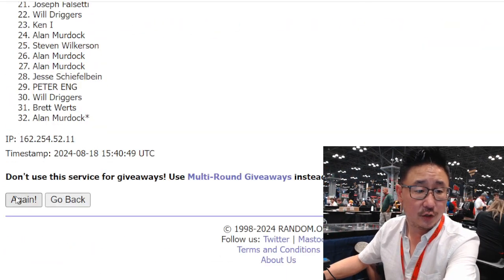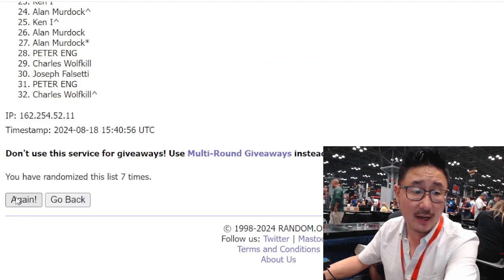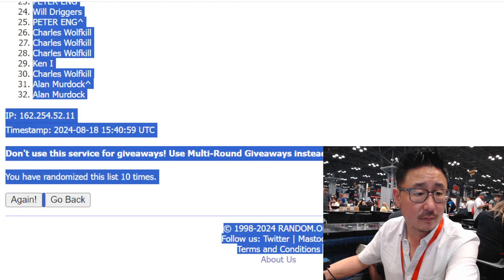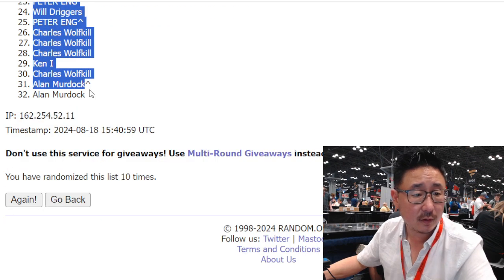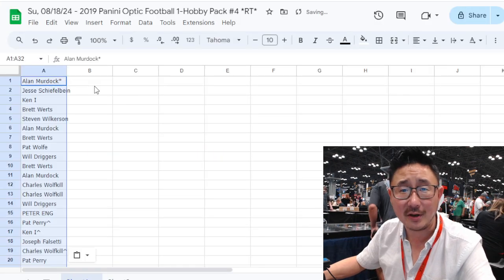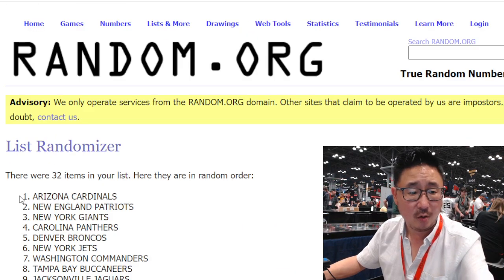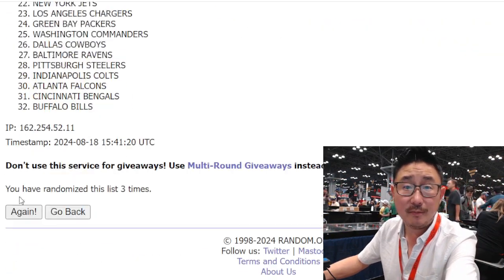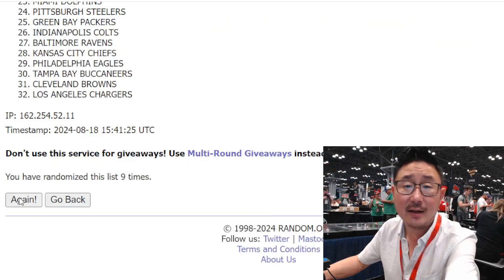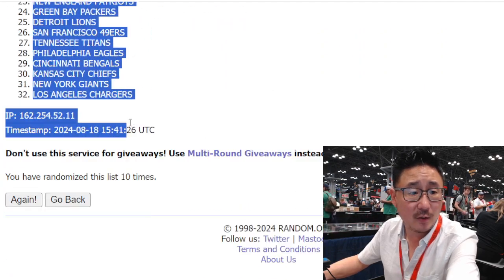Rolling ten times to assign teams. We've got a new mouse, so I'm not used to the properties of this mouse. Allen down to Allen. Four and a six, ten times to the teams — rolling through all ten. The Ravens down to the Chargers.